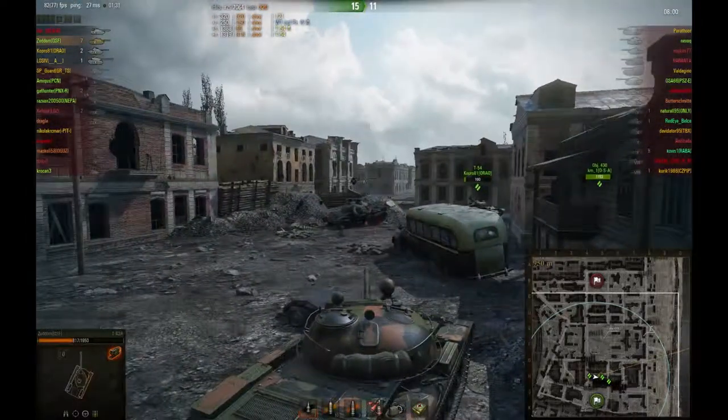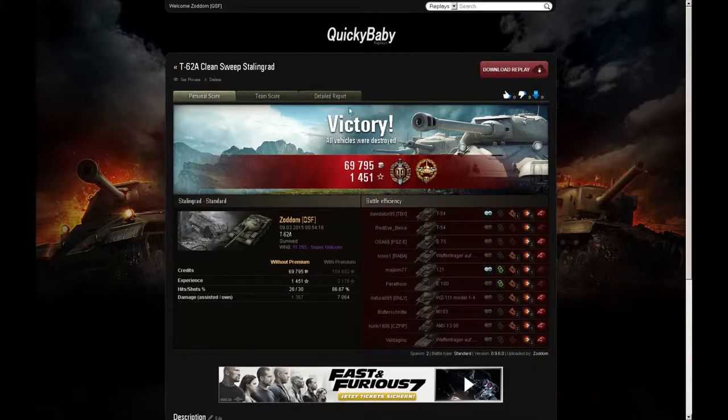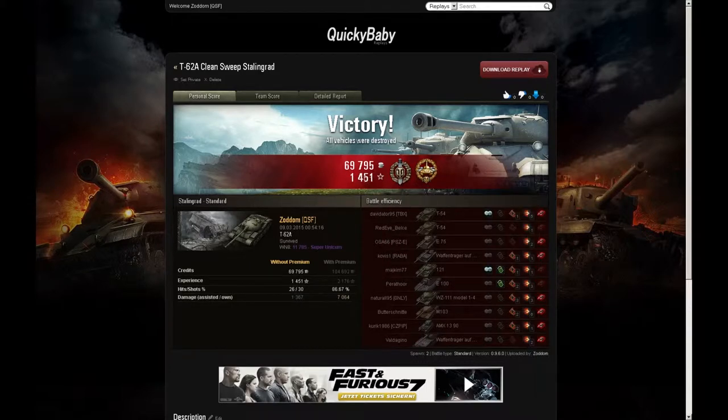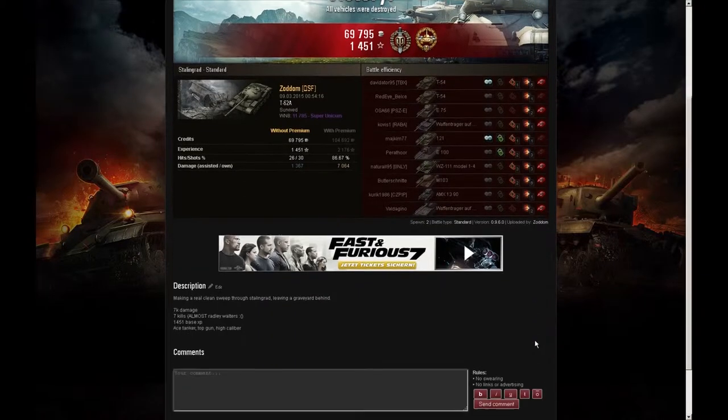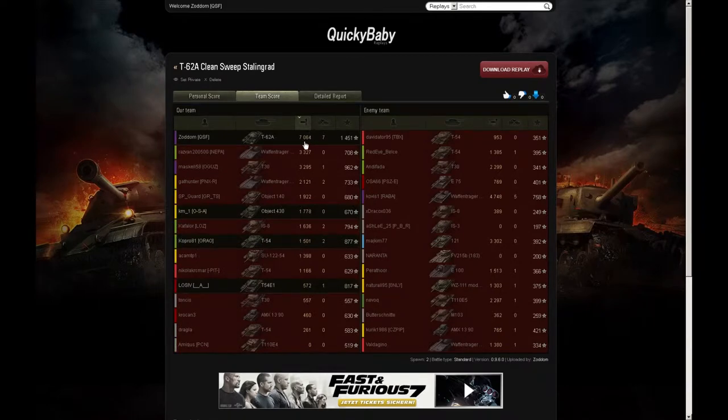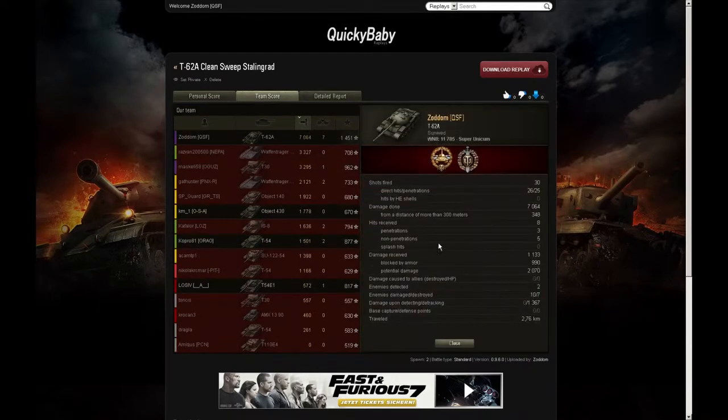So that's it for the battle — let's view the end stats. As you can see, it was a Top Gun and High Caliber of course, with 1,451 experience without premium. I damaged quite a lot of them. I wonder why I didn't get the Confederate medal too. 7,064 damage, and 1,367 damage from tracking assistance — so you can see that really paid off. I traveled 2.76 kilometers and penetrated 25 out of 30 shots fired. That was a pretty good rate for me.